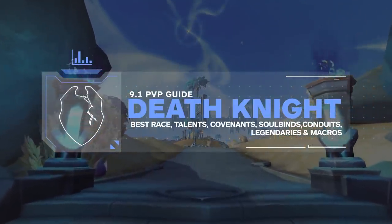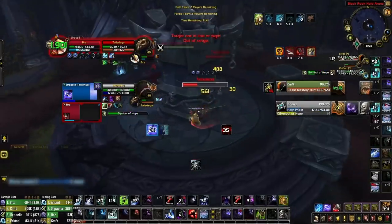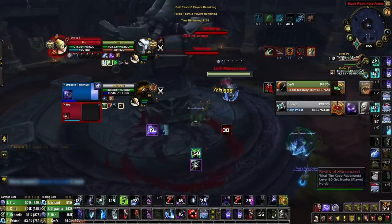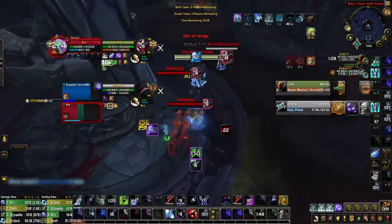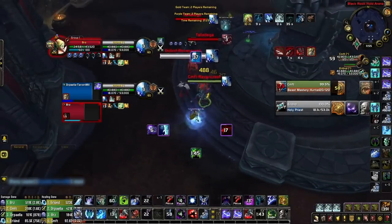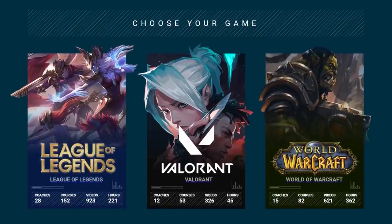Chains of Domination is finally here, which means a new season of rated PvP is upon us. For those of you starting your journey as a Frost Death Knight, or even just trying to improve upon last season's results and get your first Gladiator or Rank One title, this video is for you. As always with new patches, it's important you're aware of exactly how to load out your class with the best race, talents, covenants, soul binds, conduits, gear, and even macros.